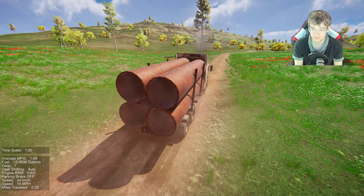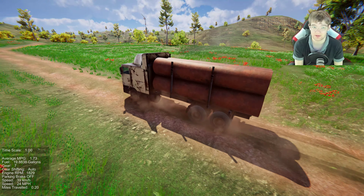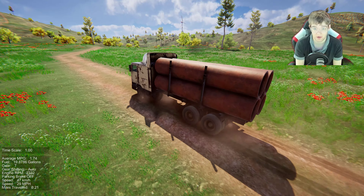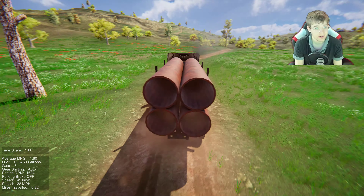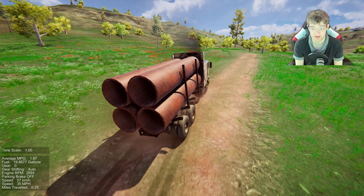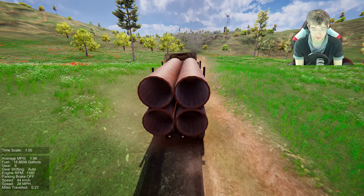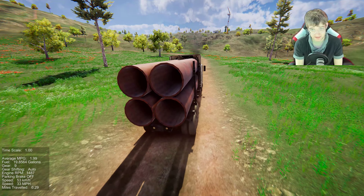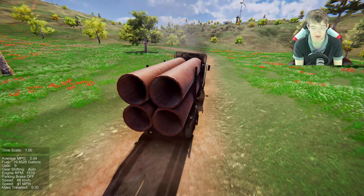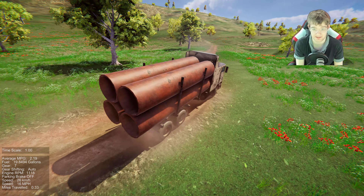My goal is to get to either a wind turbine over there or the top of that hill. The problem is this vehicle is very top heavy. There are other vehicles in the game, but surprisingly I like the default vehicle the best.